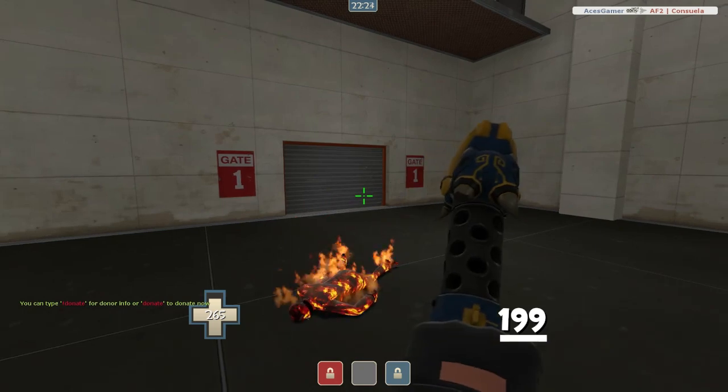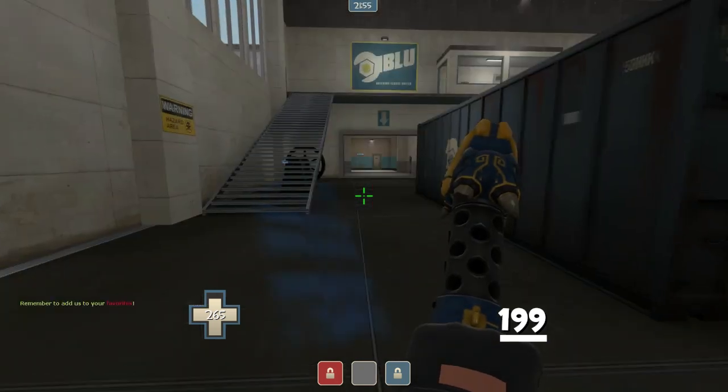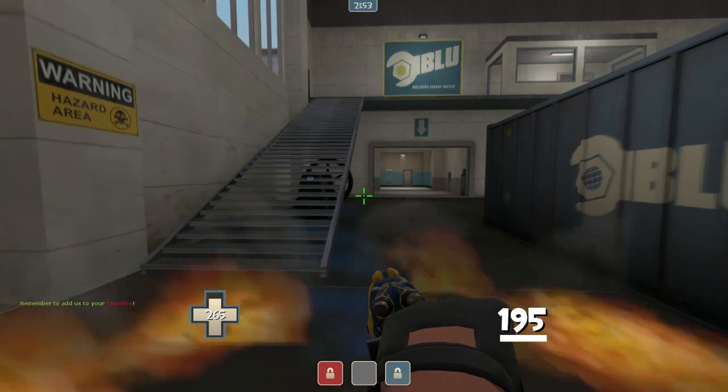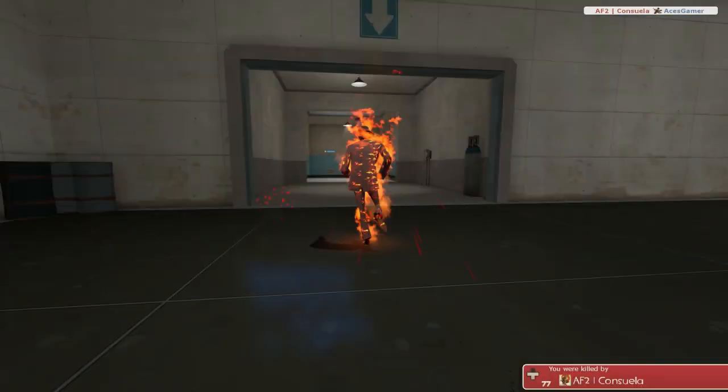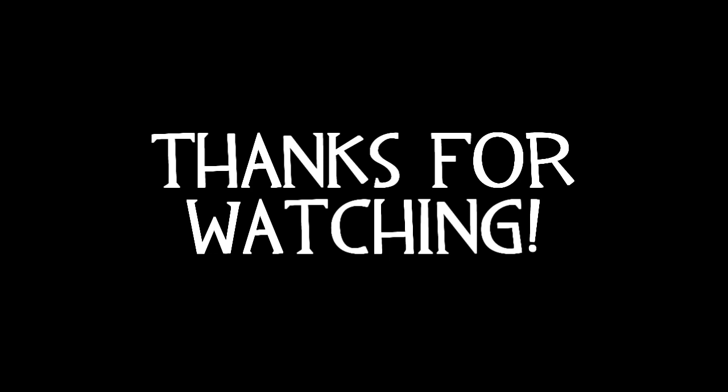As for backstabs and detecting spies, there's a big flaw in it. If you're a spy and you jump, you bypass the flame. The flame is only active on the ground.